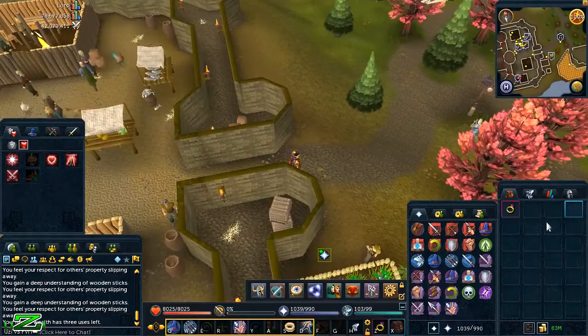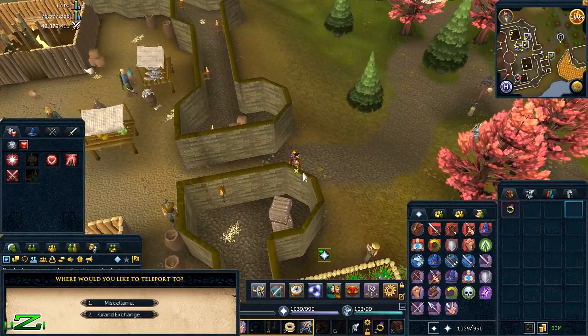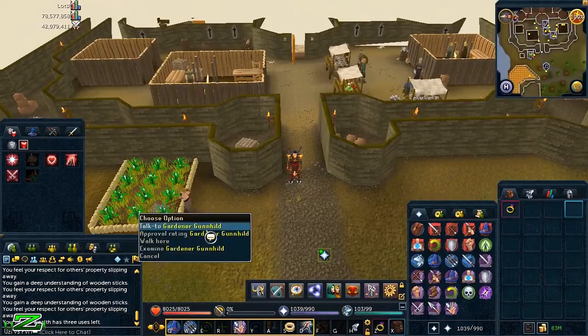You have to come here once a week. You can get to Miscellania with the Ring of Wealth — just rub it and select Miscellania. Then you do some things around here like chopping the maples or raking, and that keeps your approval rating up. The higher your approval rating, the higher rewards you will get.